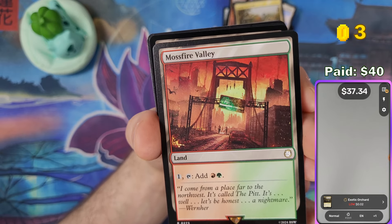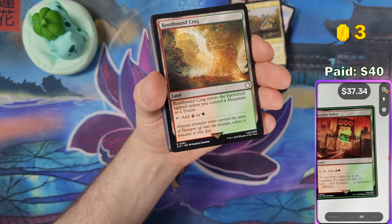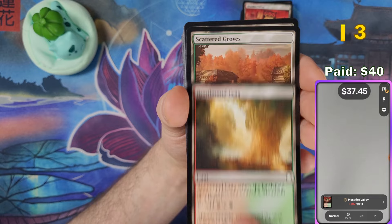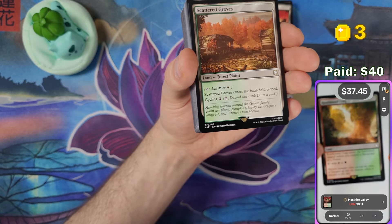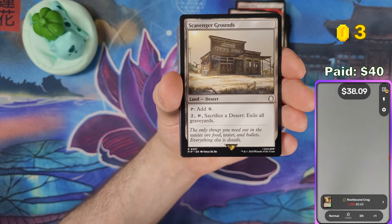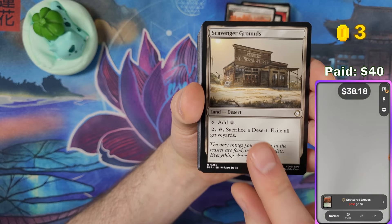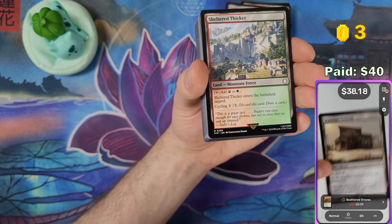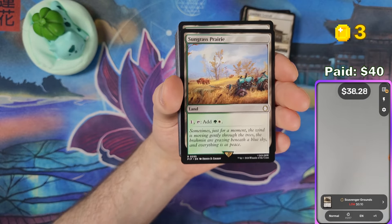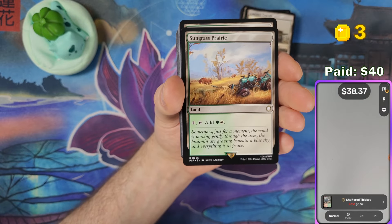Canopy Vista is basically worthless. Mossfire Valley — I think that's from Fallout 3's The Pit DLC, it looked familiar. Rootbound Crag, Scattered Groves, Scavenger Grounds. I've heard the mana fixing in these decks isn't the best — weaker than Doctor Who.